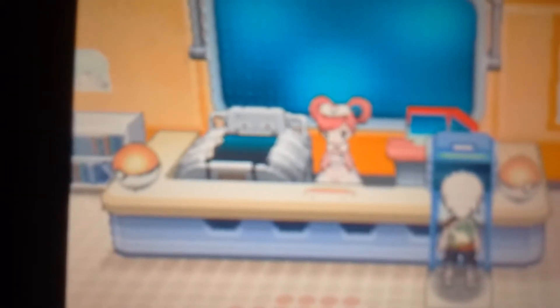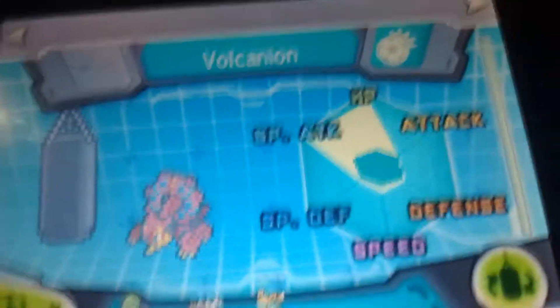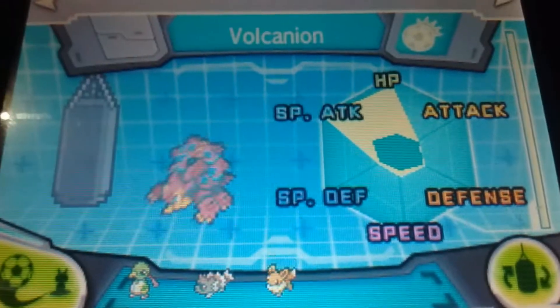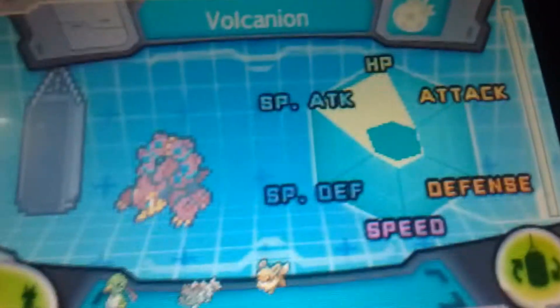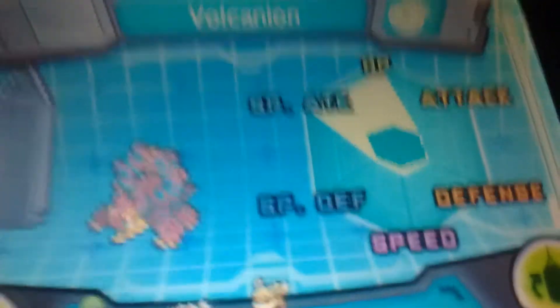And if I take one with me, you can see how it's trained. It has 252 HP, 252 special attack, and 4 speed. I'm not really sure if the 4 speed is going to do anything for it, because I don't think Volcanion's that fast of a Pokemon.